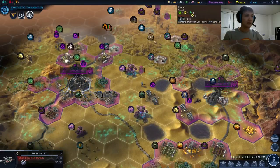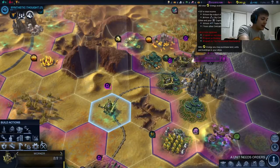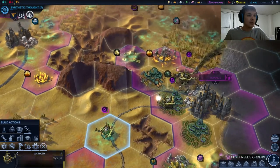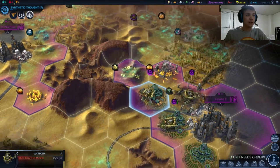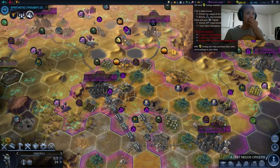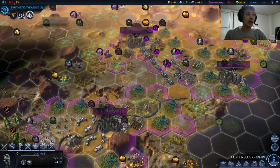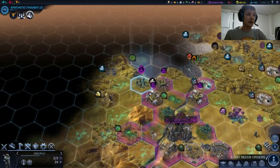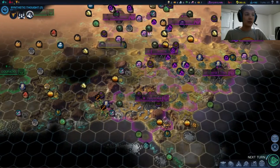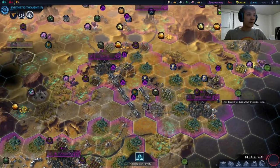Right now we're just working on finishing our magrails. Our economy is still sort of important. Let's go ahead and finish our Biowell there. So our priority in the short run is going to be getting our economy up to speed, continuing to grow, getting our health up to speed, and building a small military for eventually invading the Polyaustralians, or preparing for war with Citadela if it comes to that. Let's just keep on rolling — we're getting our civil crushes soon.